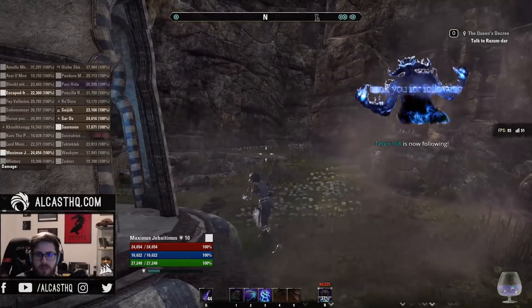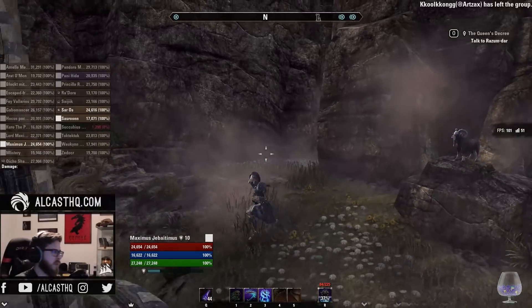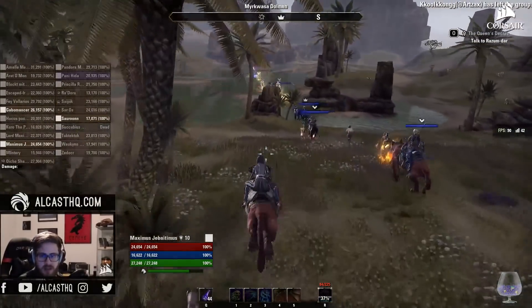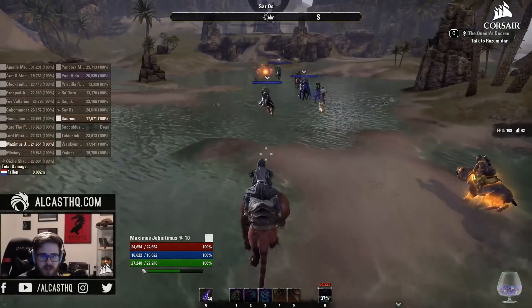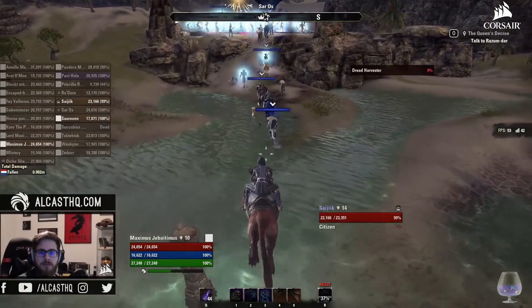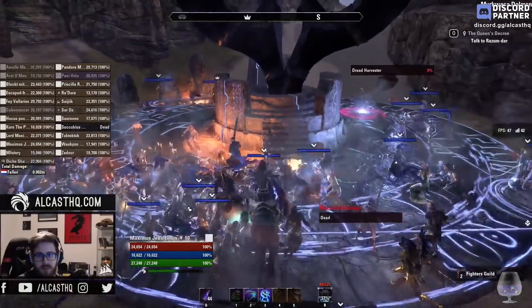Now all you really have to do is follow your group. If you don't have a wayshrine unlocked, make sure to pull up the group window, right click on a player, travel to player, and it will teleport you to them and unlock the wayshrine. Another cool thing about this is because the wayshrines are so close to the dolmen you don't really need a mount that is fast.